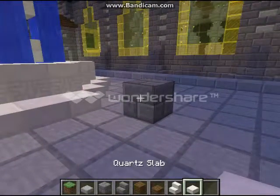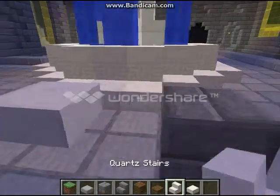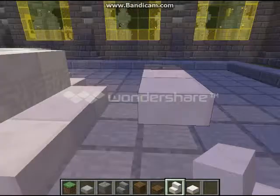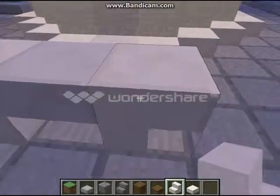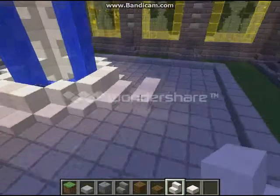Alright, so we're going to take a slab and go right to the center of where we want our bench. We're going to take a stair, upside down on one side facing it, upside down on the other side facing it. And there's our little bench. Very simple little bench, guys. Very simple. But I like it a lot. Works quite well.